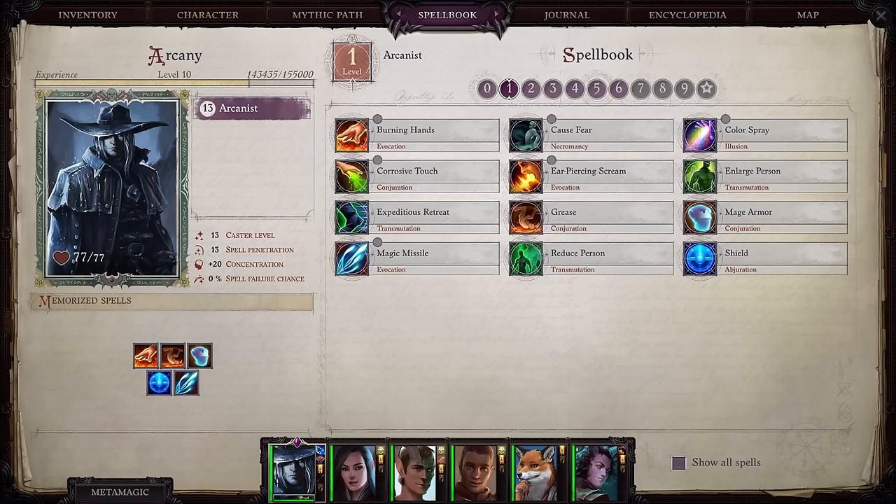Finally, let's talk about some mythic options for Inquisitors. The mythic ability Everlasting Judgment allows you to use any number of judgments per day. Abundant Bane increases the number of rounds per day you can use Bane by an amount equal to your mythic rank. The Azata mythic path superpower Life-Bonding Friendship allows you to choose more teamwork feats and shares their effects with all allies within 50 feet, and will allow allies to keep fighting even when they have lost enough health that they should be unconscious.